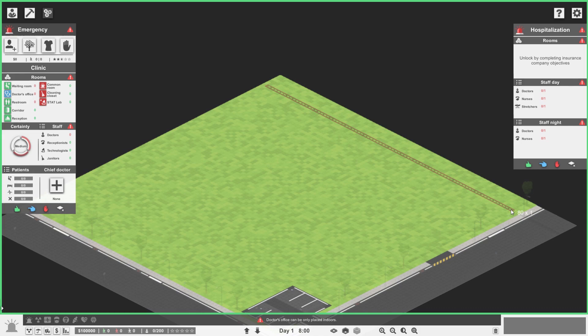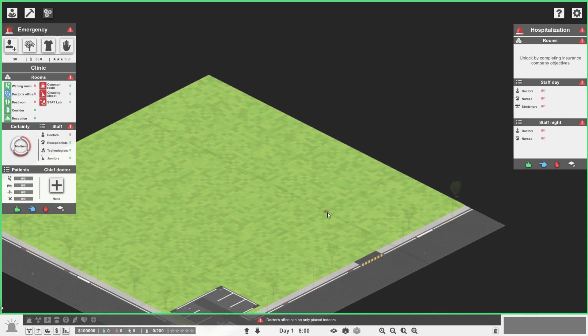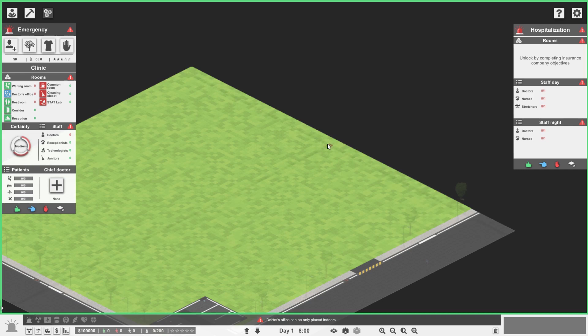I want to do a department there, a department there, a department there, and a department there, with an entrance here. We'll do four blocks like that. Since we're starting with emergency, emergency will be closest to this side, then we'll grow into general over here. We ultimately want eight departments, so that means four departments per layer - a two-level hospital.